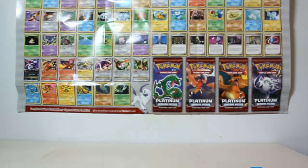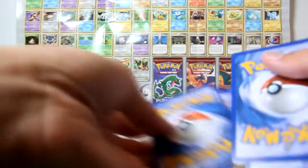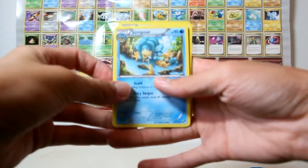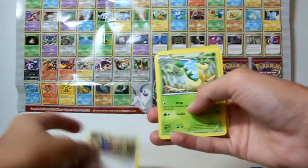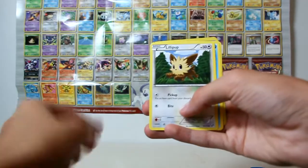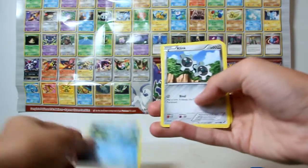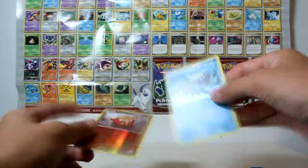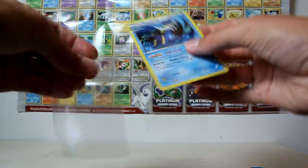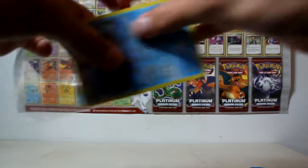Okay, one, two, three. We've got Simipour, Herdia, Servine, Woobat, Lillipup, Ducklett, Klink, Pidove, Darumaka Reverse, and a Seismitoad Rare. Nice holo to start us off.